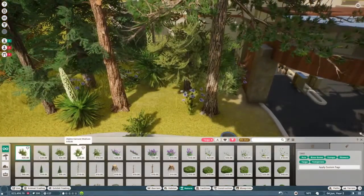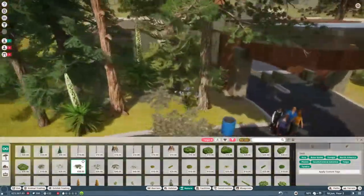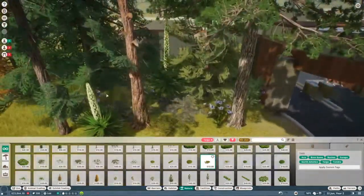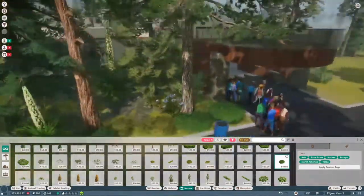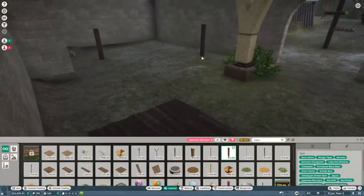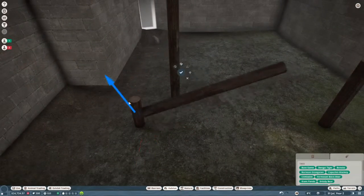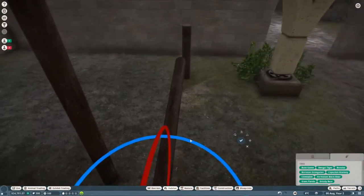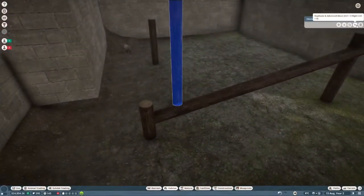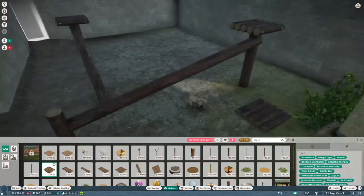In this area I just kind of wanted to do like a little forest area. It is a zoo, so I figure there's going to be a lot of plants everywhere. This is kind of how we're going to decorate the whole front area. Then we're jumping back over to the Japanese macaque and adding some indoor climbing area so that if it's too hot outside, they can still get their climbing needs met.